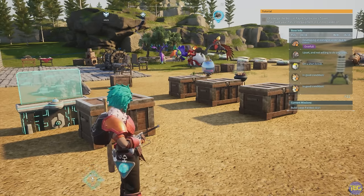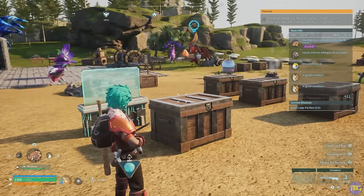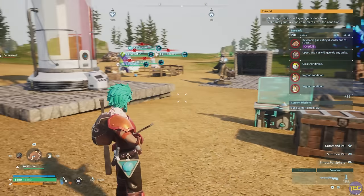Generally, condensing PALs to max is still a useful thing to do — they'll get a boost to their work skills, and having PALs with handiwork three, four, or whatever skill upgraded means they're going to work more quickly and efficiently at your base.